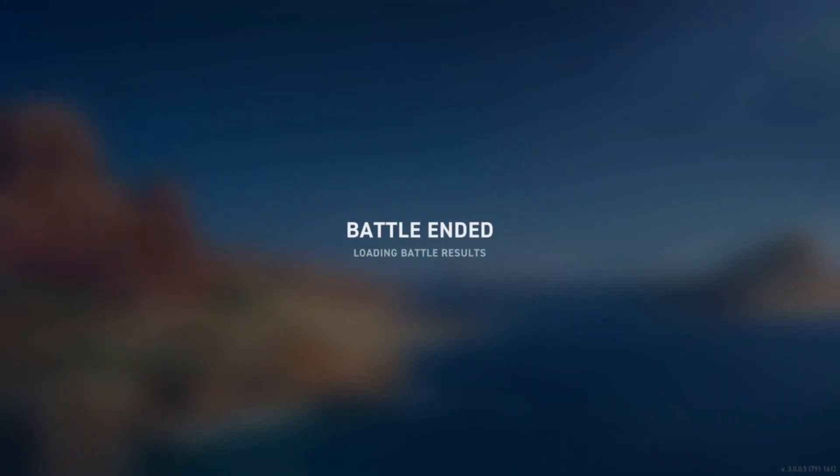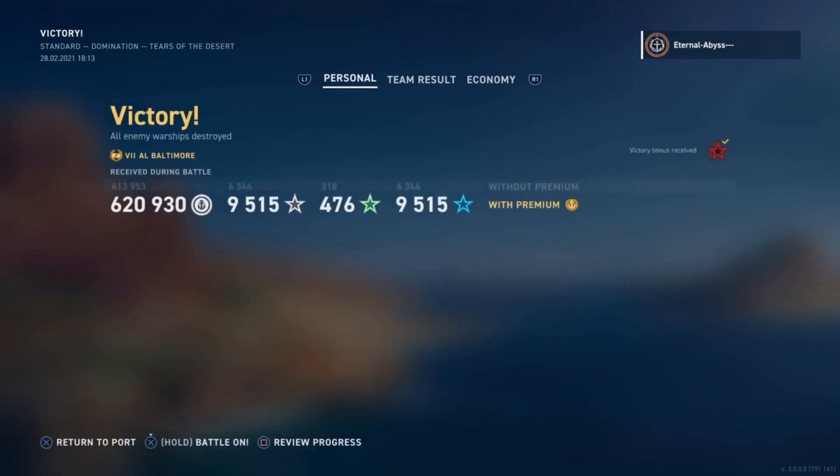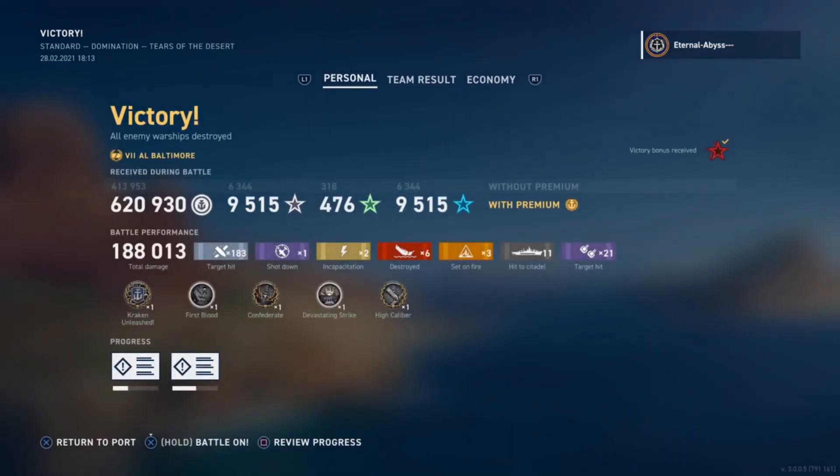Going on to the end screen: 188,000 damage, Kraken Unleashed, First Blood, Confederate, Devastating Strike, High Calibre, 6 kills, and 11 citadels. The AP — or Absolute Ammunition skill — really came through for him at the end of the day.